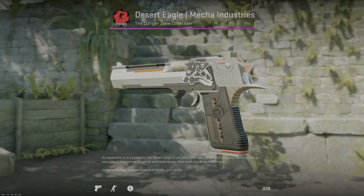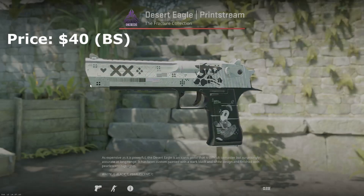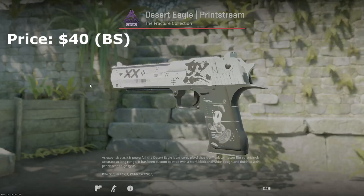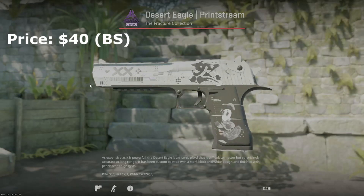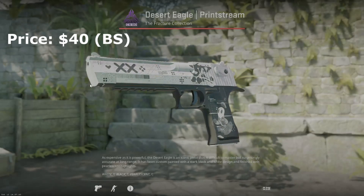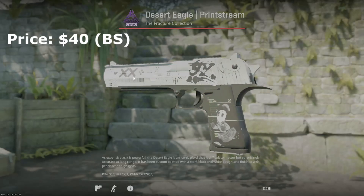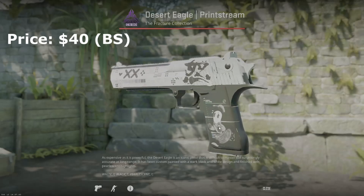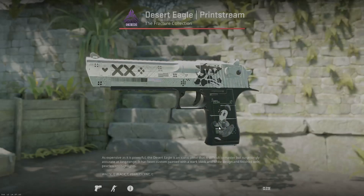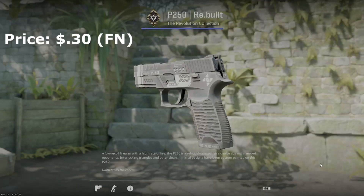What I think is the only black and white deagle you should really get is the desert eagle print stream. I talked about it on the USP, but the print stream is one of the best skins in the game across all weapons it's on, and it fits that black and white inventory theme perfectly. I have the rage sticker and the speedy t sticker on it — I think it fits perfectly in my black and white inventory.